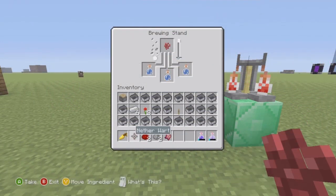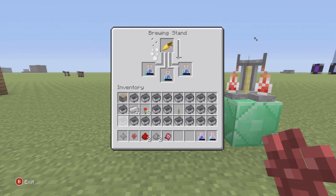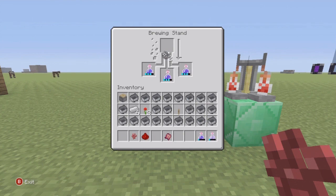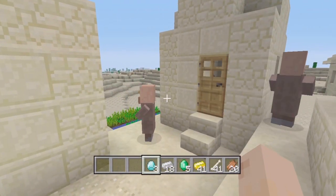Coming in at number four, I'd have to say the new potions. It's been quite a while since we got some of those as well. Now we have the new invisibility potion as well as the night vision potion. I definitely think it's pretty boss that they added these two new potions — those are two good potions to troll your friends with, and they definitely come in handy underwater or in a dark cave if you don't want to use torches.